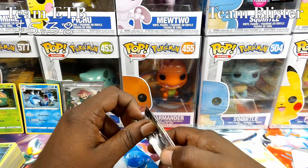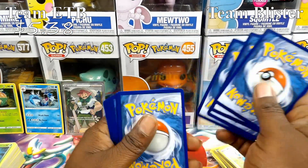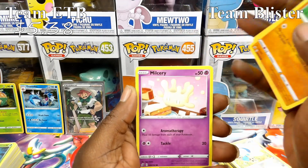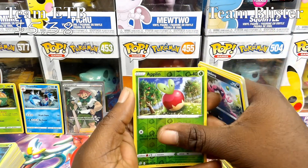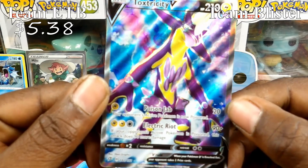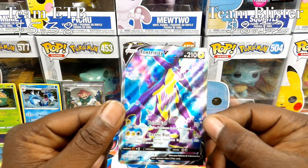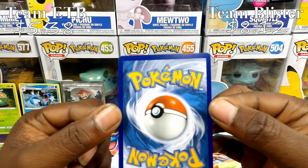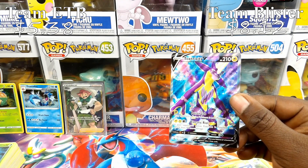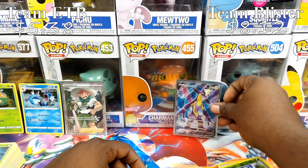Third three-pack blister: Pokeball, Pelipper, Speed Energy, Magikarp, Meditite, Milcery, Growlithe, Impidimp, Applin — ooh, look at that! Toxtricity V Full Art! Oh my god, that is a sick, nasty looking card. That thing is beautiful! I spoke too soon about the blisters — we still got three more to go and we got an all-star pull out of that one. I'll definitely take it.